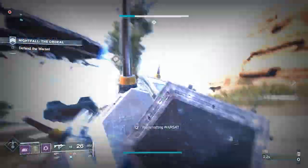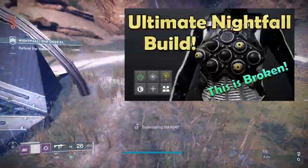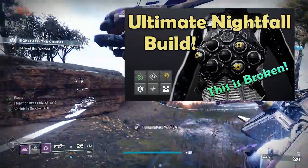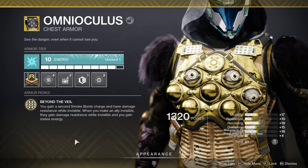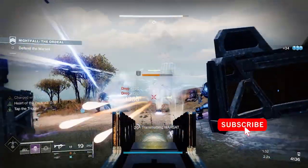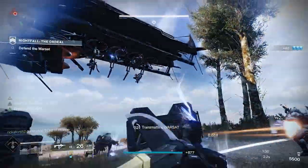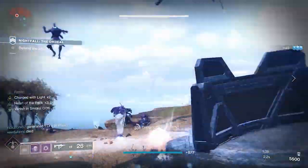Then let's talk about the exotic, Omnoculus. In my previous video I do talk about this a little bit more in depth, so feel free to check that out. With Omnoculus, you gain a second smoke bomb charge and you are damage resistant while invisible — that's a 50% damage resistance while invisible. When you make allies invisible, they gain the same damage resistance, and you gain melee energy back. So if you buff your two fire team members in a strike, you will typically get your melee back instantly, allowing you to make people invisible — including yourself — constantly.